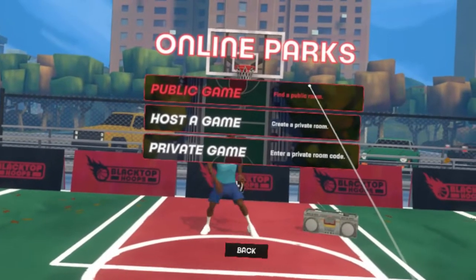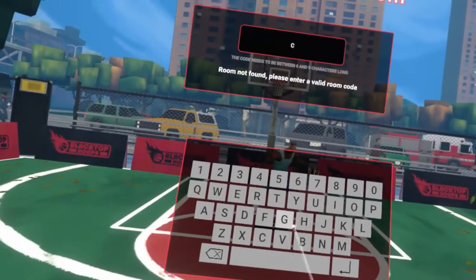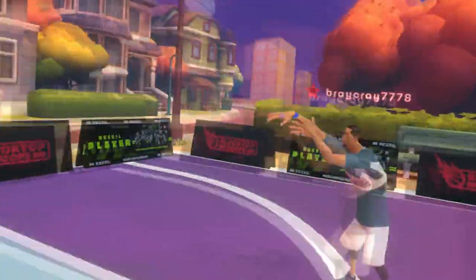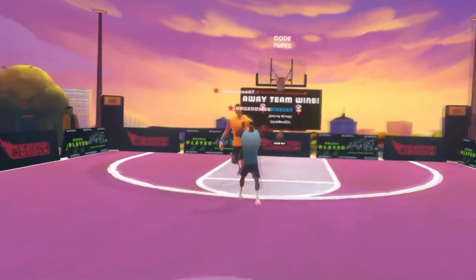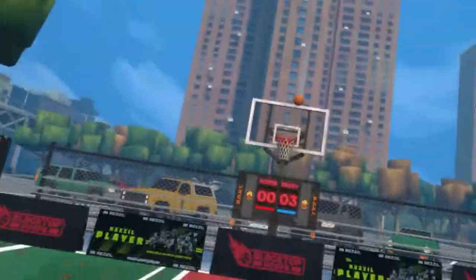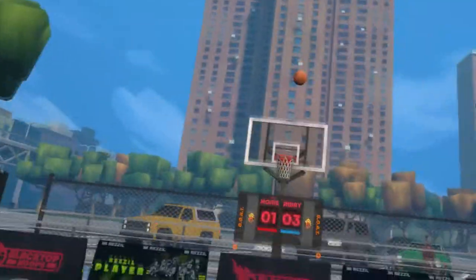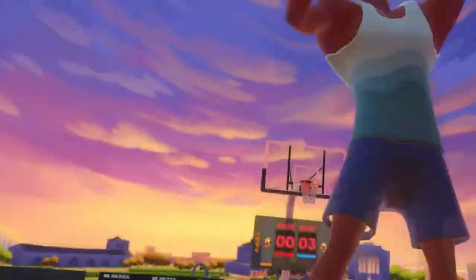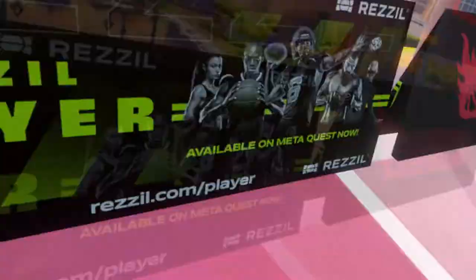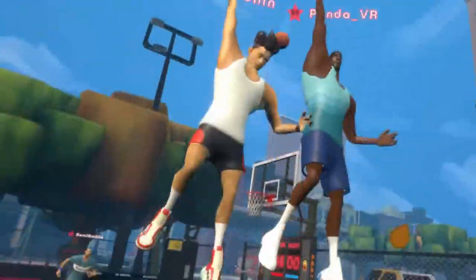You have three choices when you select online parks: public game, host-a-game, and private game. Public game lets you search through all the active lobbies to find one that's almost full. Host-a-game lets you create a private room for your friends to join, and private game lets you enter a room code and join a private room. The only thing set in stone before joining a specific room is the location, but more importantly the shooting difficulty — there's casual, pro, and manual, which get progressively more precise and therefore harder to make shots with. This is a great way to let players adjust things like aim assist and throw power in a simplified manner through a simple preset.